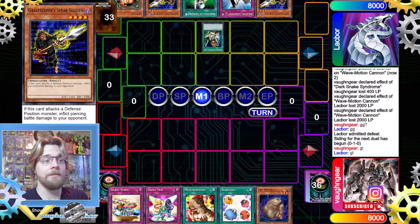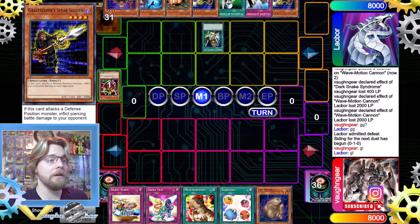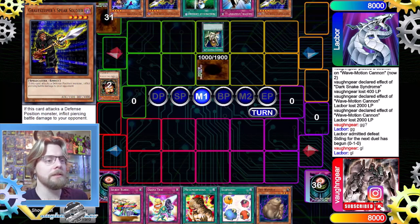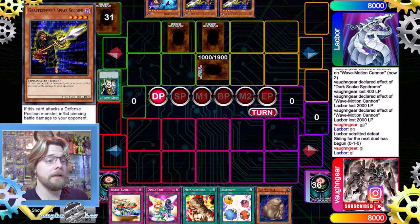They activate Graceful Charity and get Mystic Tomato, Tsukuyomi, and Gravekeeper's Guard. They discard Sangan and Mystic Tomato, which seemed a bit unusual. They set Guard, then set Solemn Judgment and Nobleman of Crossout, then pass.